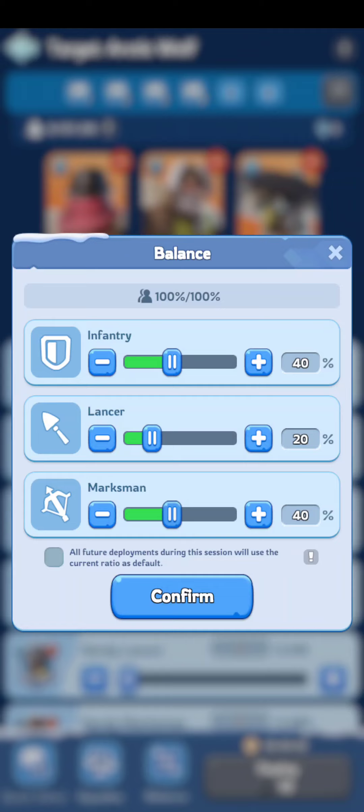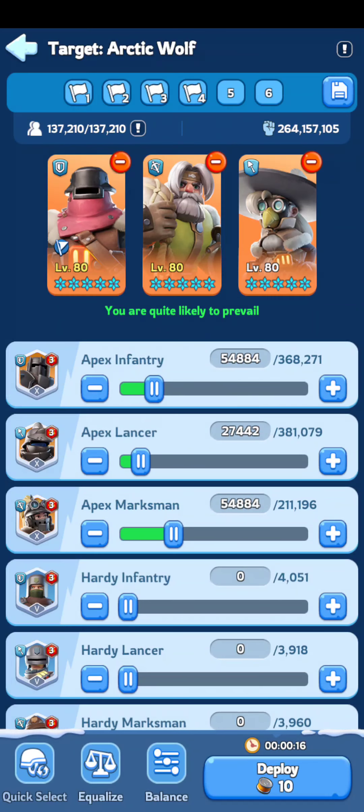This varies, but it works for me and I've never had a lot of trouble with it. The mindset is that when you're attacking, you're going to run through infantry and marksmen faster — those two unit types get hurt pretty bad. So with a 40/20/40 blend, your infantry live a little longer and marksmen do a little damage and live a little longer.